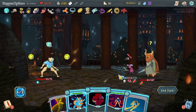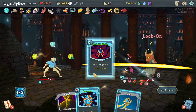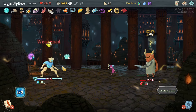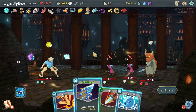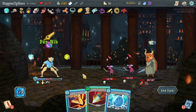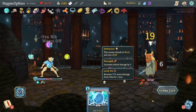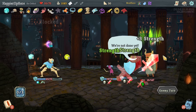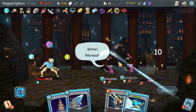Still not being attacked — really lucky. Let's do Bullseye and Doom and Gloom — that means I won't play Consume but that's fine. Still not being attacked — the attack pattern in this fight was very useful. I can do Cold Snap, Defend against 18 — yes I can — double-damage Strike, another Strike, and then I just need 10 damage on the Backlander which is very doable.